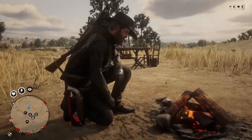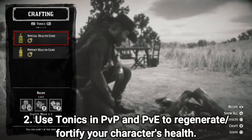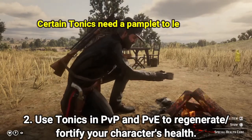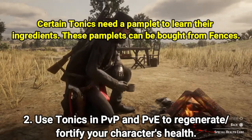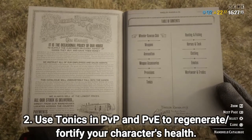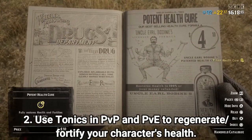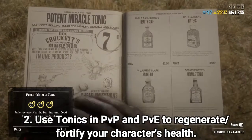The second tip I recommend for both PvP and PvE is using tonics. There are two ways to obtain tonics: you can craft them at your camp with certain in-game materials — as you'll see here, I'm crafting a special health cure at my camp — or you can acquire them through the in-game catalog's tonic section. You can also occasionally loot a tonic off a killed NPC, but that's not a consistent way to stock up.